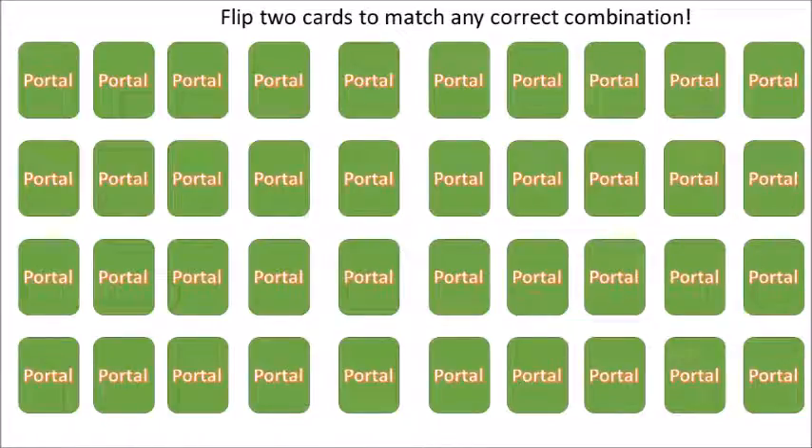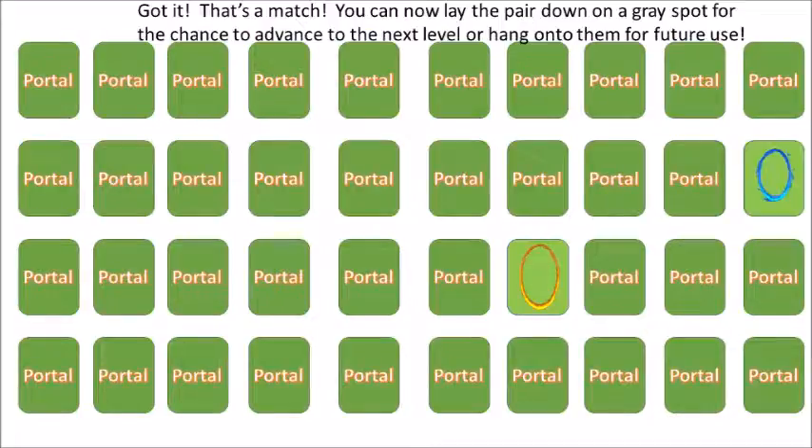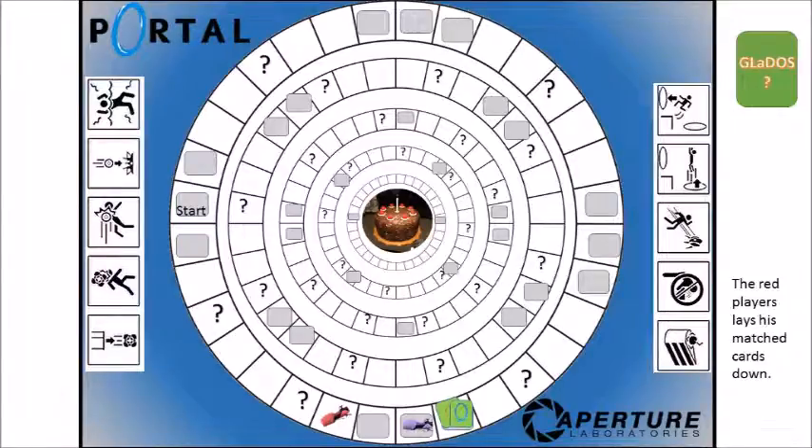Back to red, who rolls the flip-two face, so we go to the match card section. On the first flip they get an orange portal, so they're looking for the blue portal — and that's a match! The red player now lays those matched cards on a gray spot a few spaces ahead, hoping to land there next turn.